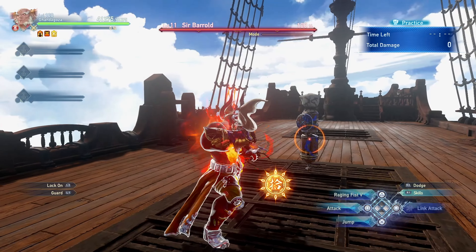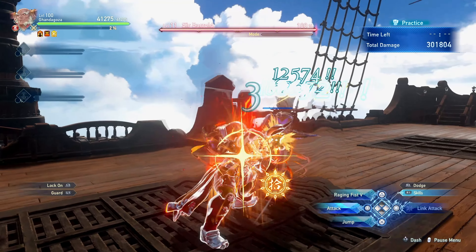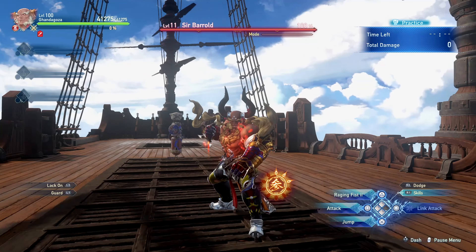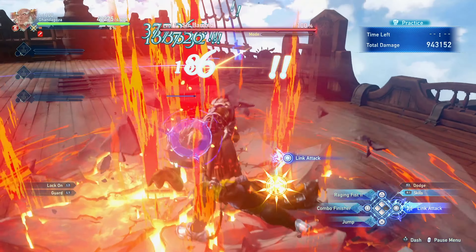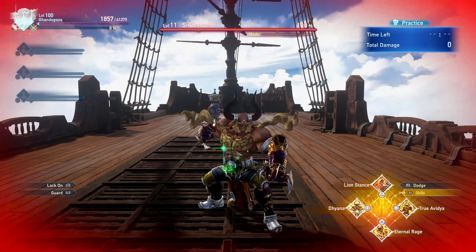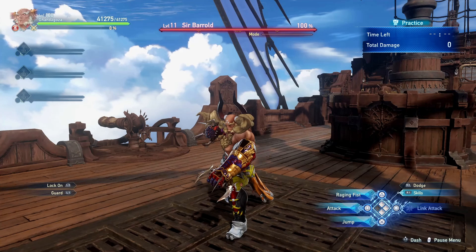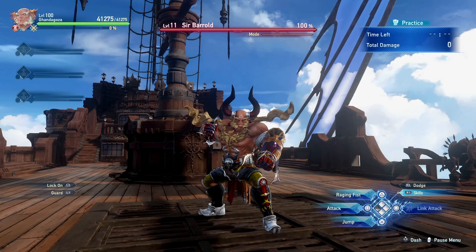The enmity from Lion Stance pairs nicely with Gandagoza's parry skill, and Stout Heart makes it easier to max out his Eternal Rage meter. True Avidia grants Gandagoza and the party 25% more attack and also fills a little bit of the Eternal Rage meter. Combined with your basic attack combo, you can fully max out the meter just by using the skill and finishing the combo. Diana takes a very long time to activate, but once fully activated Gandagoza heals back to full and cleanses himself of any debuffs, providing sustainability.